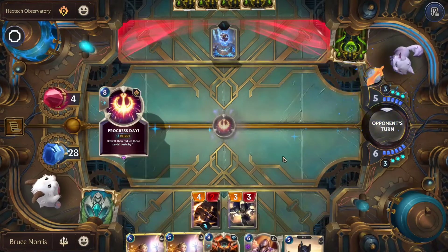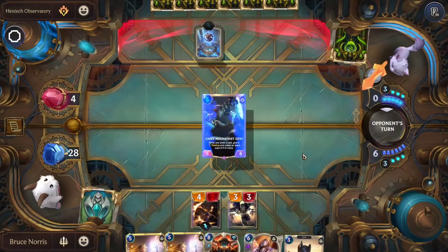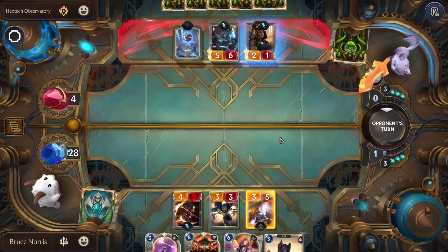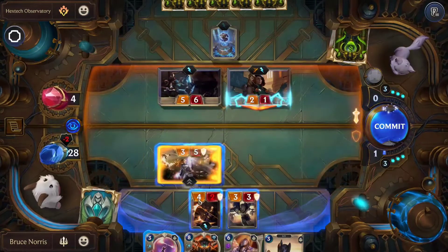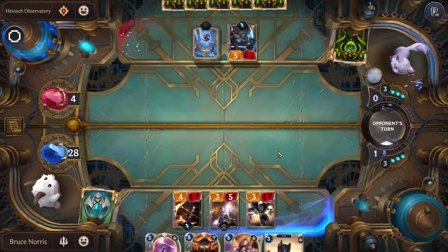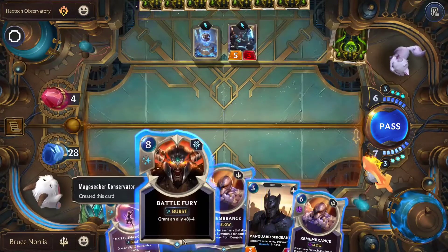They use Progress Day. We'll be dropping down Lux. We'll pass. We'll be blocking the 5-6 with Lux and the 2-1 with the 3-3. We'll be passing. This turn we'll be dropping Battle Fury down on Lux.